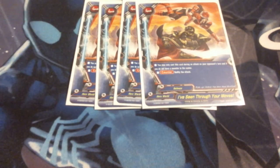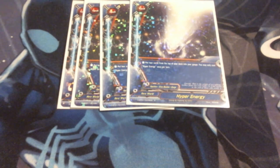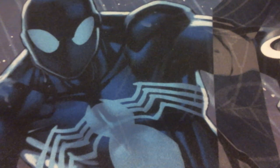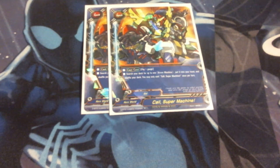Moving on to spells: we've got four I've Seen Through Moves — the Hero World basic shield. Four Hyper Energy, because this deck goes through gauge really, really quickly, so we need as much gauge as we can get. We've got three Defeat Them in My Place — this protects me for a turn from damage, reducing it to zero for the whole turn, just for sacking a monster, which I can do pretty easily because a lot of my monsters are pretty disposable, save for Metal Dragner Geardrake. Next up, we've got Call the Super Machine — this lets me tutor both Geardrake and Hyper Energy, giving me potentially five Geardrakes in the deck and six Hyper Energies. Search is always good for consistency.